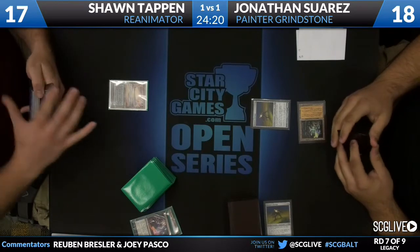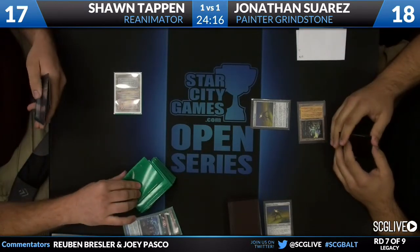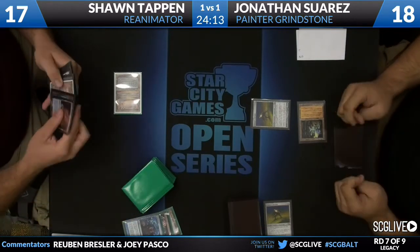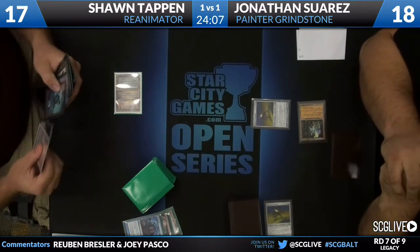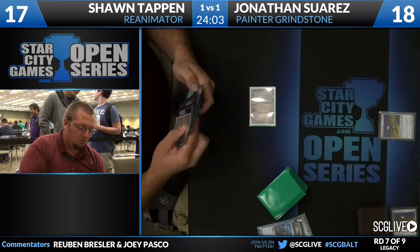Especially because Sean's hand has no fetch lands to go get basics. We do have a basic land and a fetch land now. All three of the cards off that Brainstorm were lands — Island, Scalding Tarn, Underground Sea off of the Brainstorm.